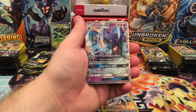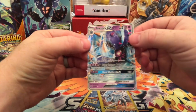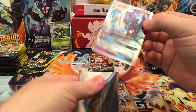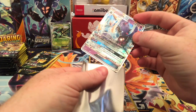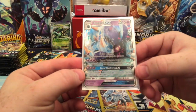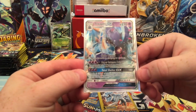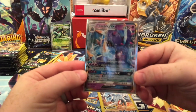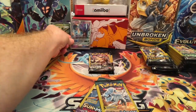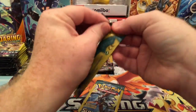Petalil again. Toxapex GX — I know I don't have that card. Look at that beauty, that Poison Water type. Total Shelter GX does 150 — prevent all effects of attacks, including damage, done to this Pokemon during your next turn. That is just amazing, absolutely beautiful. Got a GX from these Guardians Rising!